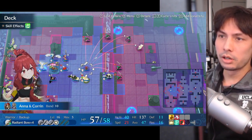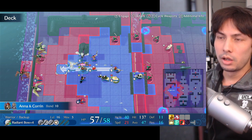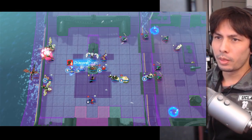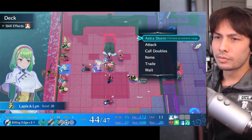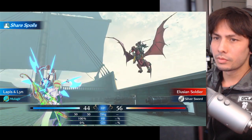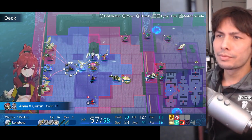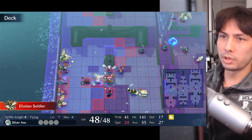Anna, my bow unit, is all the way over here. We have a lot of tools at our disposal. It looks bad, but we don't panic. These two bows should be able to take out two flyers. We have a good wind too. Break this axe. These two bows should handle those flyers.